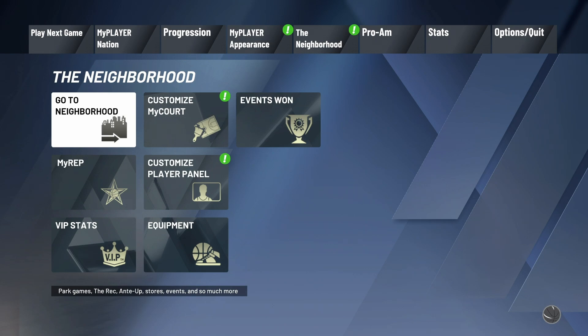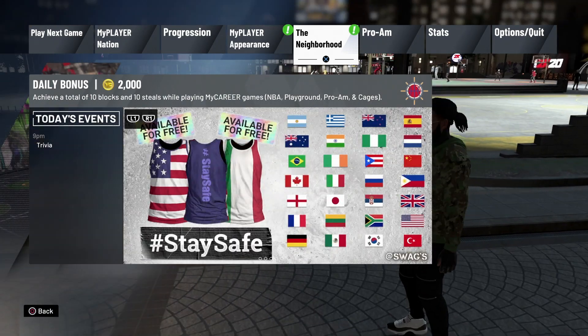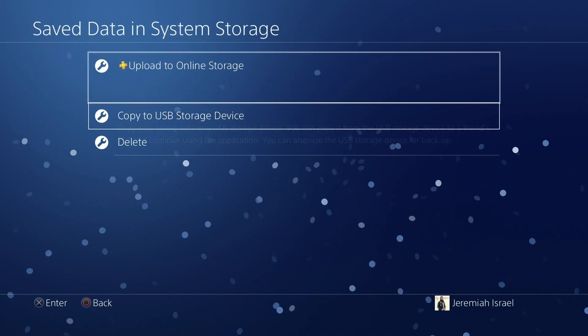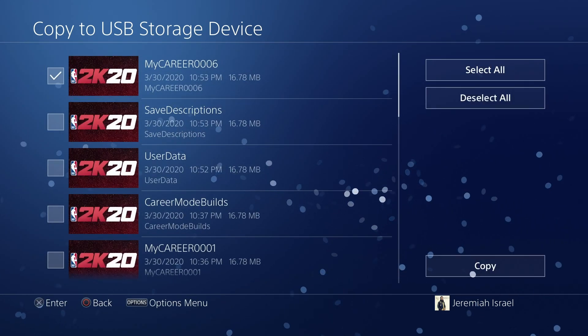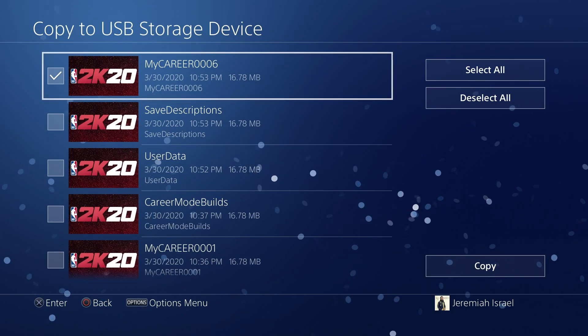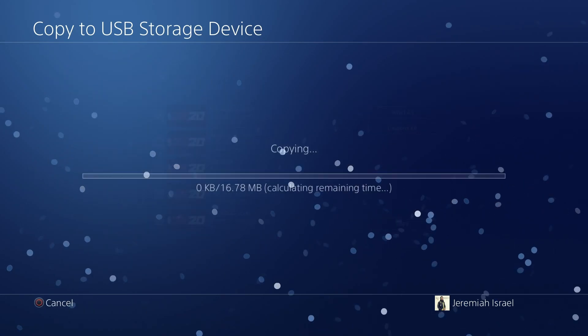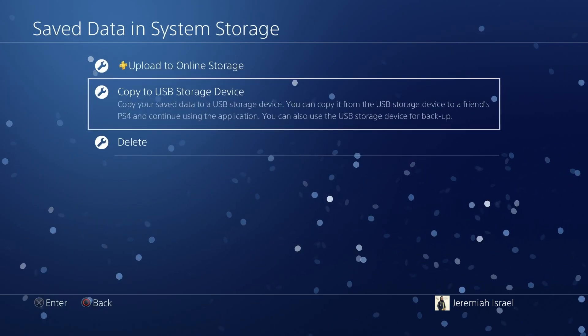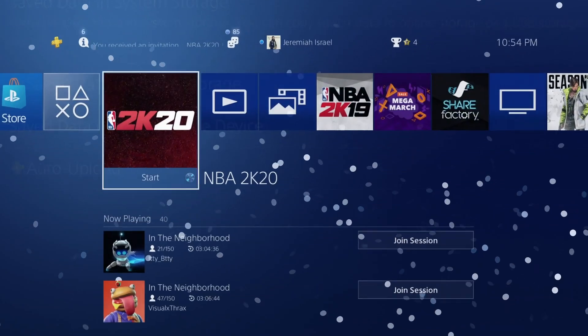Load into the neighborhood, and once you're in, this is what I want you to do — PlayStation, listen up. Xbox, this one might not work for y'all the same way. Go to your settings, go down to Application Save Data Management, click Save Data, copy to USB storage device, find your MyCareer file, and hit Copy. This also works with PS Plus — I'll post a link in the description for those steps.